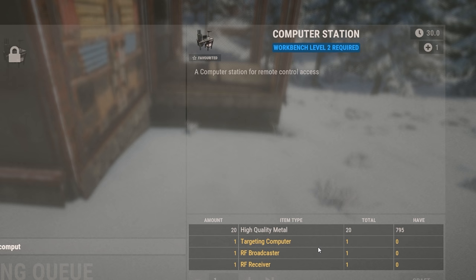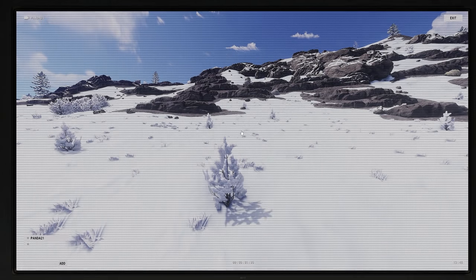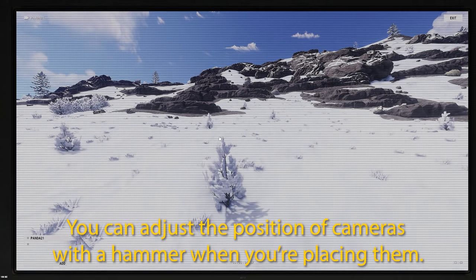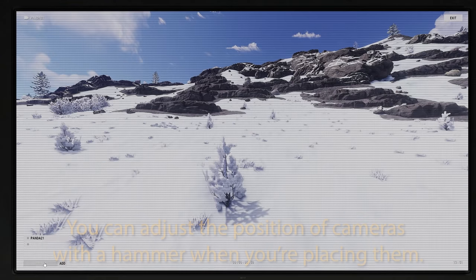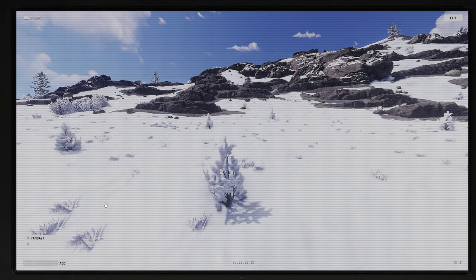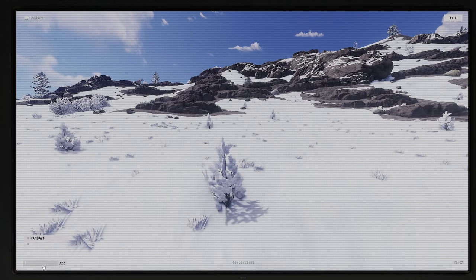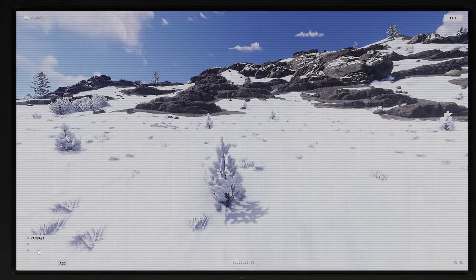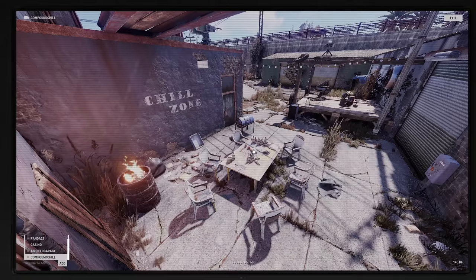Next thing you're gonna need is a computer station — the cost is honestly not bad. Once you get your computer station, simply add identifiers: type in Panda 22, click on it, and boom — you can officially see your cameras. You can't move the cameras around but you can hear audio, which is kind of neat. Beyond your own cameras, there's actually a bunch of cameras set up at things like the oil rigs, the airfield, and so on. For example, at bandit camp I can type in 'casino', click add, and now I have a camera at the casino so I can see if anybody's gambling. I'll throw the full list in the description.